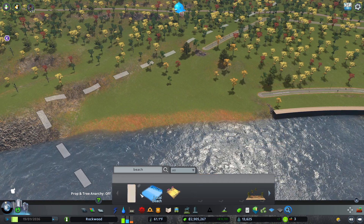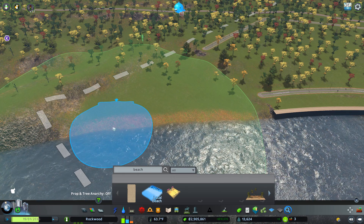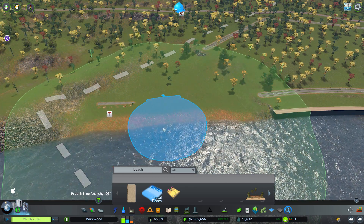I downloaded this local beach asset from the workshop. It marks the area for the sims to use — it's kind of like a park — so I'll put a couple down right here.